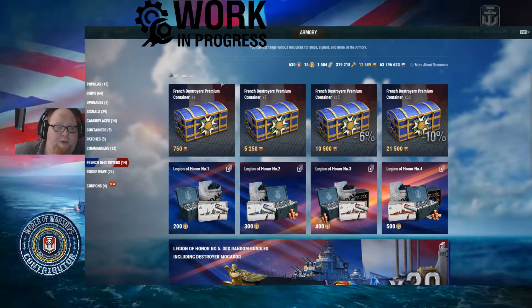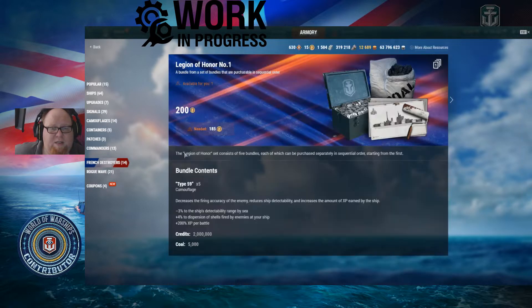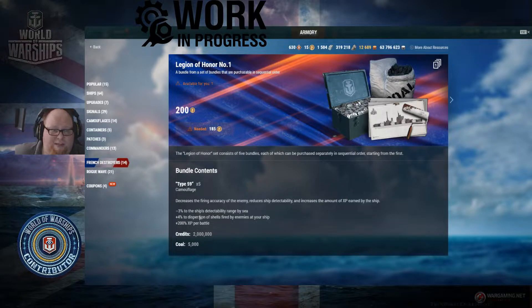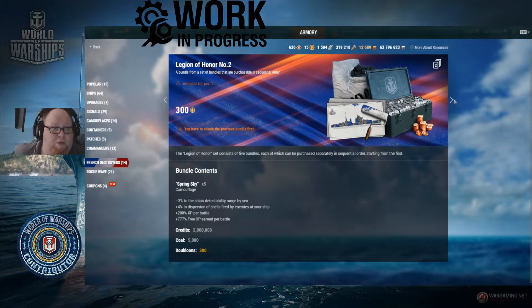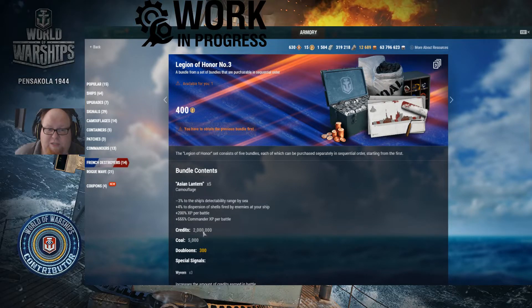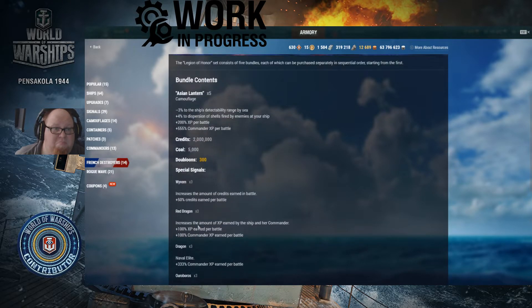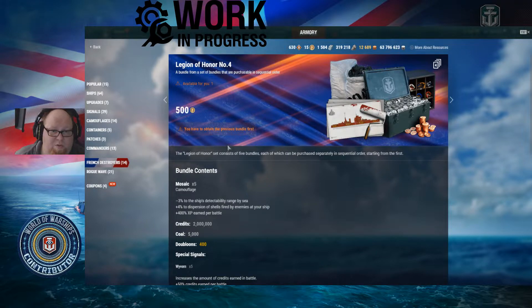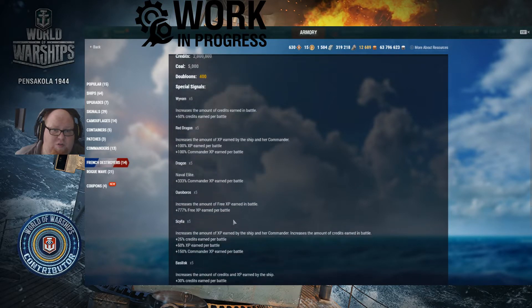As you grind the tokens, you can open these in order. The first gives you Type 59 camo and 2 million credits, 5,000 coal for 200 tokens. The next gets you Spring Sky camo — big free XP grinding camos — 2 million credits, 300 doubloons, and 5,000 coal. Number three gets us Asian Lantern camos, which are good for commanders, 2 million credits, 5,000 coal, 300 doubloons, and some special economic flags. The next gives Mosaic camos worth 400 XP, 2 million credits, 5,000 coal, 400 doubloons, and special Waving flags.